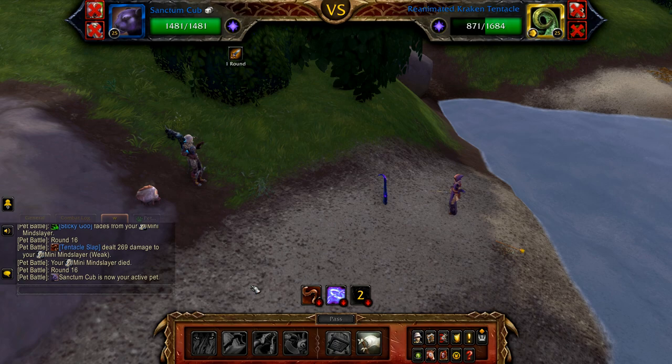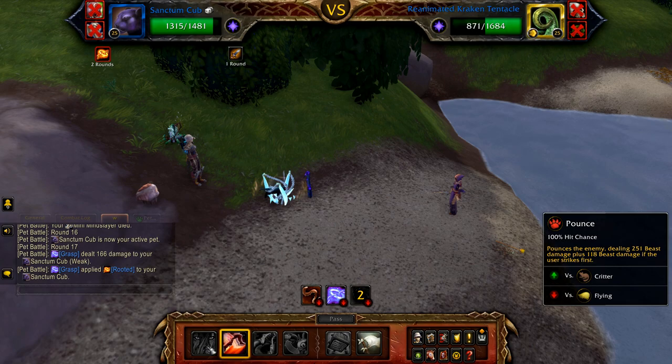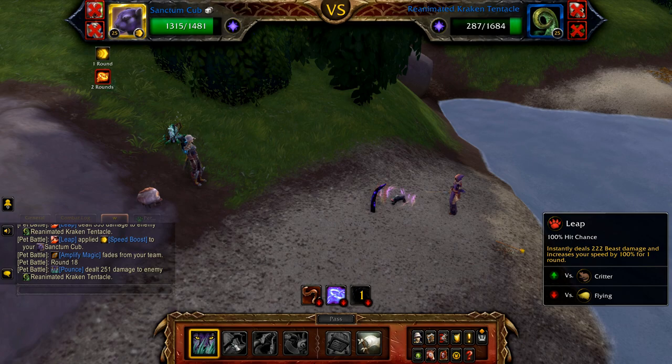If and when your mind slayer is defeated, your sanctum cub enters — cast leap, followed by pounce, and repeat this until the fight is done.